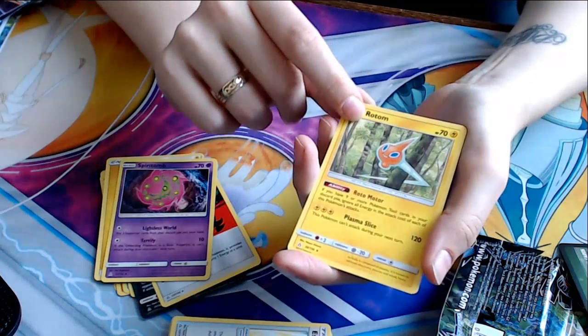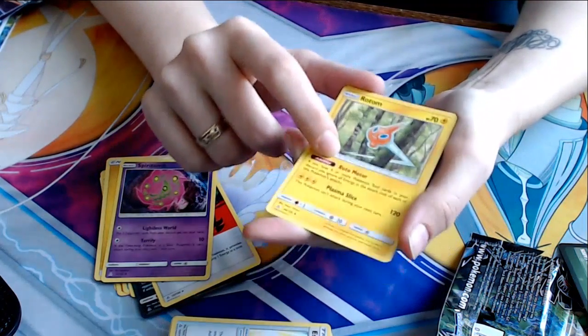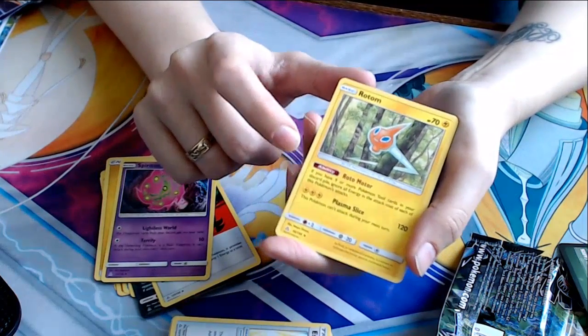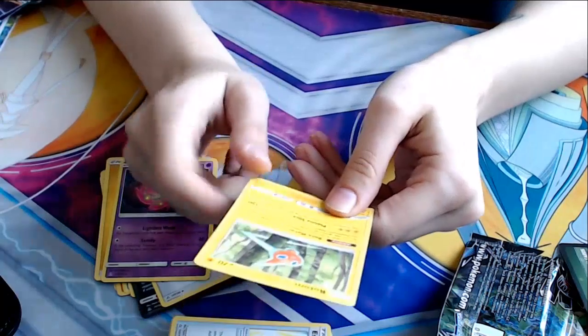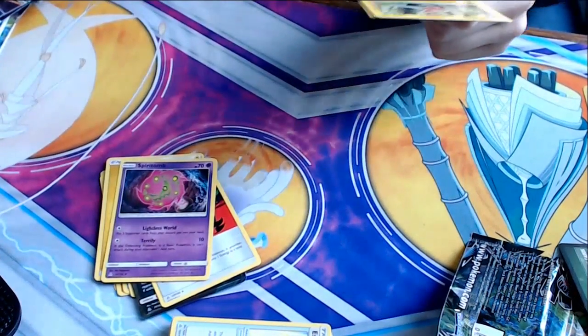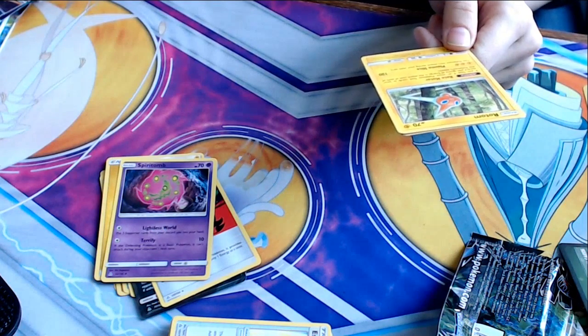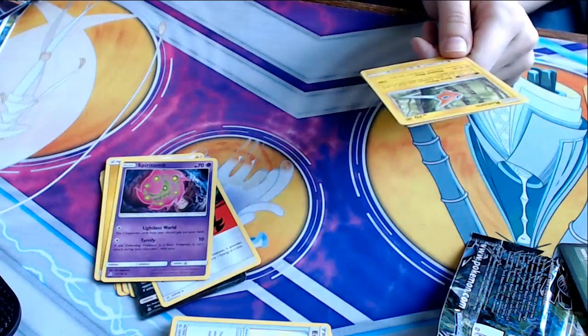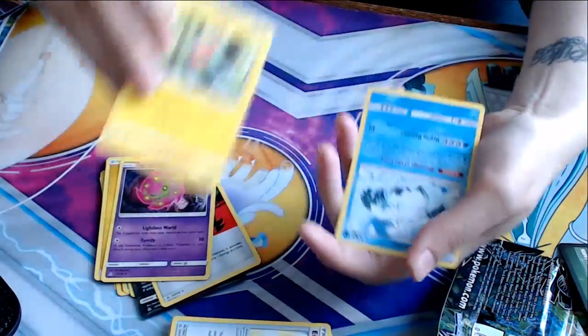We've got Rotom — Rotomotor ability. All the Rotom cards have this — if you have nine or more Pokemon cards in your discard pile, you ignore all energy in the attack costs of each of this Pokemon's attacks. But that's a lot of Pokemon cards. Plasma Slice for 120 — this Pokemon can't attack during your next turn.